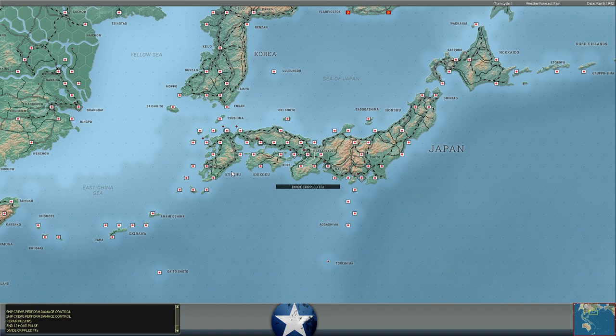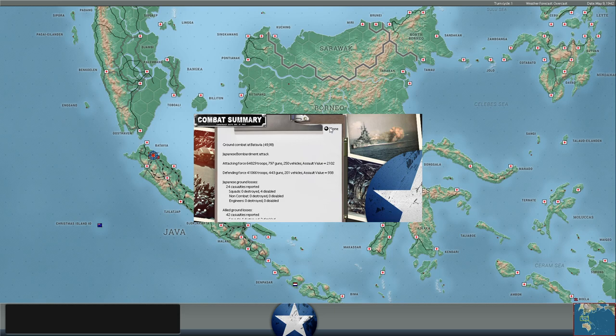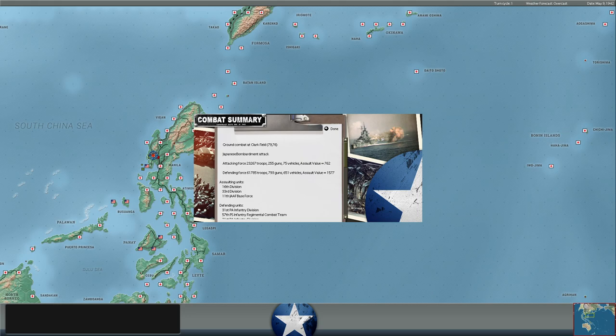Something just sank, by the way — we got the gurgledy-gurgledy of a sinking ship. Not exactly sure what, but something did sink. Maybe that merchant ship we torpedoed last turn — hopefully it's one of theirs. I didn't see any air attacks off Rangoon, so their cruisers must have pulled back. Another bombardment attack at Batavia, and a bombardment attack at Clark Field. So this is a pretty quiet turn — some submarine activity, and that's about it.